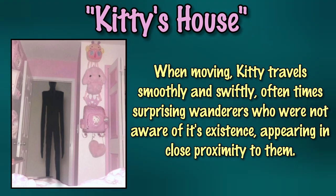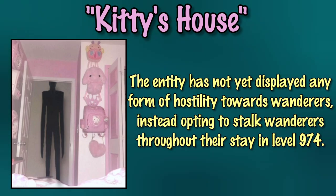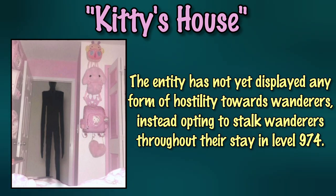When moving, Kitty travels smoothly and swiftly, oftentimes surprising wanderers who were not aware of its existence and appearing in close proximity to them. The entity has not yet displayed any form of hostility, opting instead to stalk wanderers as they explore and rest within level 974.